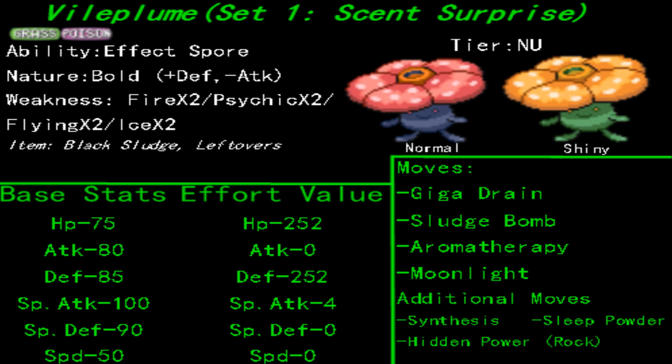Moonlight and Synthesis are interchangeable based on what kind of team you're running. If you plan to use a rain dance team or don't focus on weather at all, both Synthesis and Moonlight would be viable options. But if you are using a Sunny Day team, go with Synthesis because it will be more powered up, just as Moonlight is better in the rain.